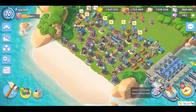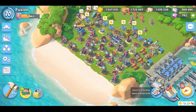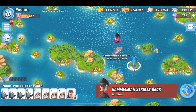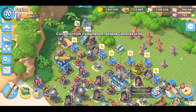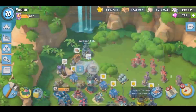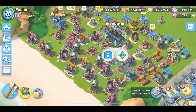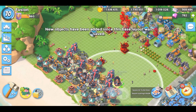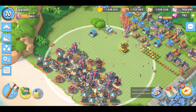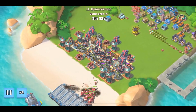Hi guys, welcome back to a new Boom Beach video! Today I'm going to see how fast I can take down Lieutenant Hammerman defending Hammerman's fleet. We have a shield generator and a doom cannon — not the two best prototypes for defending Hammerman — but I do have high level defenses. We're going to put up defenses at the front lines, stick the doom cannon in the middle, and time starts when I hit defend for the first time.